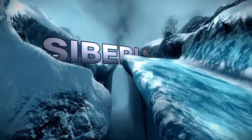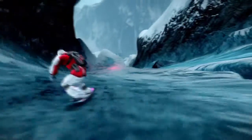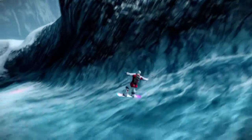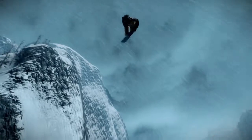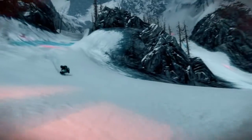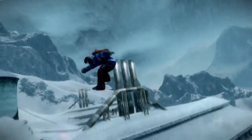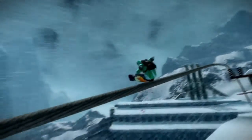Next up we have Siberia. Siberia stands in stark contrast to the Himalayas and to Alaska — definitely one of our darker environments. Siberia is one of my favorite tracks from a visual standpoint. It's got a really oppressive, stormy feel to it. You'll be going down the mountain, and when you come around the corner, you're going to come out into an abandoned nuclear plant. There's going to be lots of opportunities for big tricks, big air, all kinds of stuff. It's one of our widest maps — there are literally hundreds of different ways to get down the mountain.